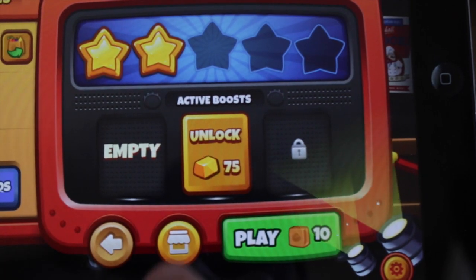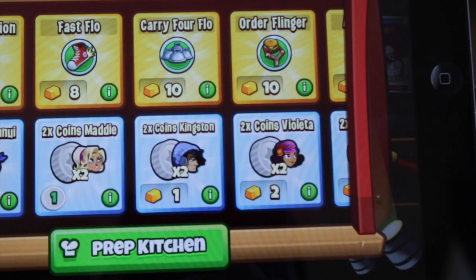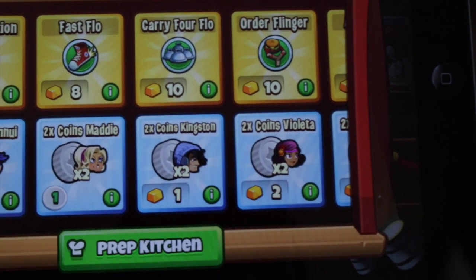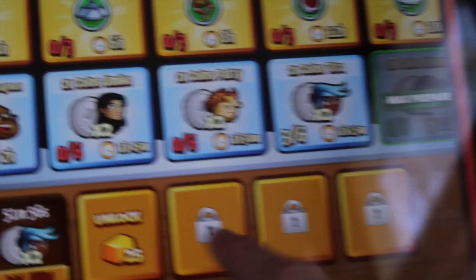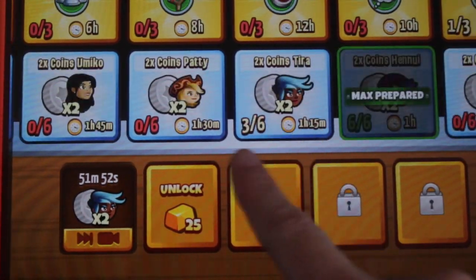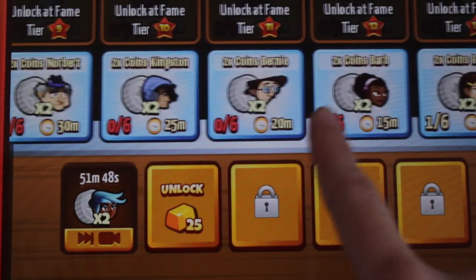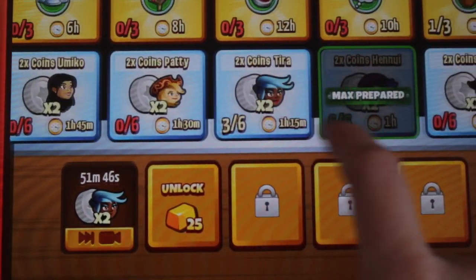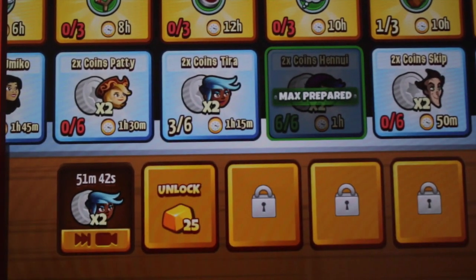Let's say you want to get to the prep kitchen and you don't want to keep exiting out and all that. You can just hit the empty button again and hit this button right here and it'll take you straight to the prep kitchen. And you can see my girl is still waiting a little bit, but yeah you can see all the people that you have, how many preps you have. I don't have that many — really just these two.